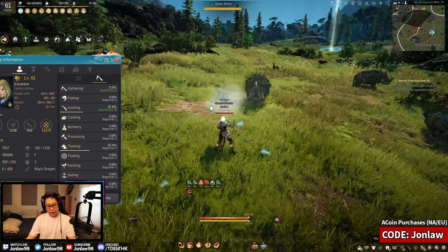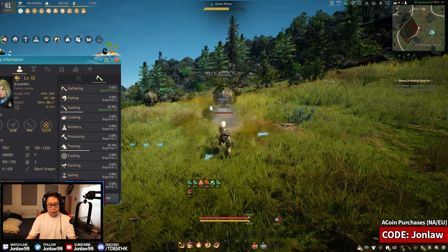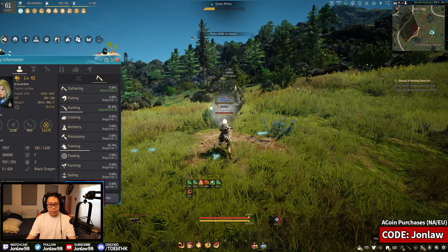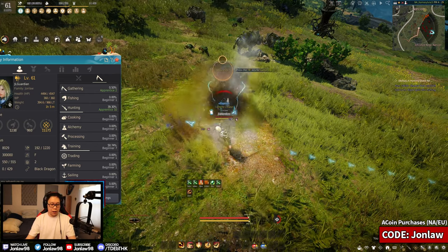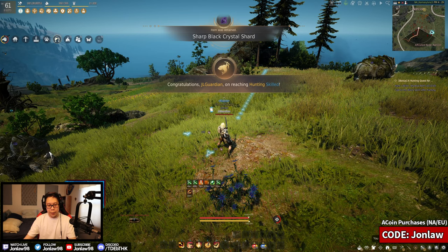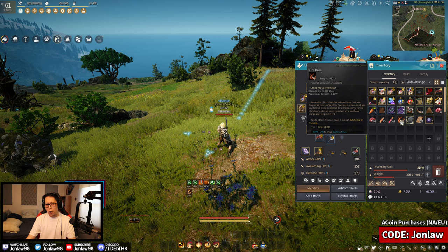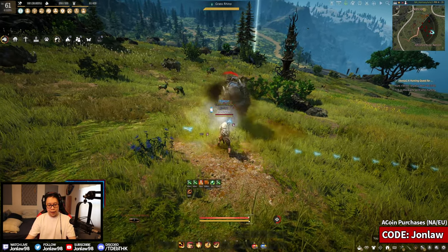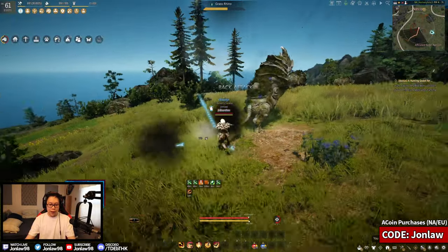Early on you can stay with the deer — it's not that difficult. You just wait for them to charge and try to get some back attacks in. If you have an infinite potion it obviously makes it easier. They used to not give DP on hunting clothes so you had to be very careful, but they added DP to all of it which makes it really good now. We just went from beginner one to skilled one in about five minutes. You get a lot of different meats, a lot of bloods — all good for various things. Is hunting profitable? Yes, very profitable. It's just a question of whether it's fun for you.